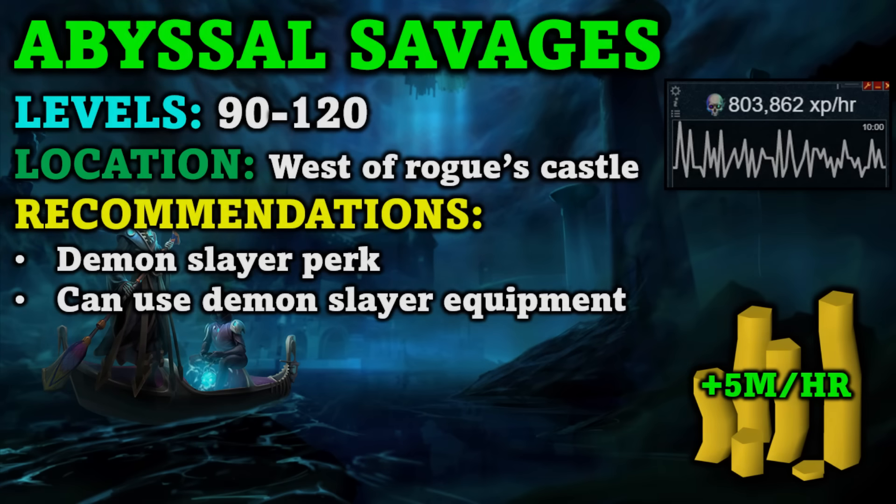Abyssal Savages are one of the better creatures to AFK. You could do this from level 90 to 120, though you might be able to start at level 80, but they hit quite hard since there are so many of them in the wilderness. They are just west of the Rogue's Castle, and you will need level 95 Slayer to fight them. Since they are demons, you can use the Demon Slayer perk and Demon Slayer equipment, though I wasn't using that when I was training and was still getting around 800k XP per hour.